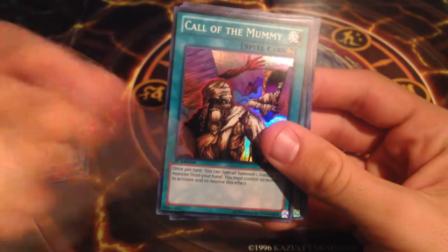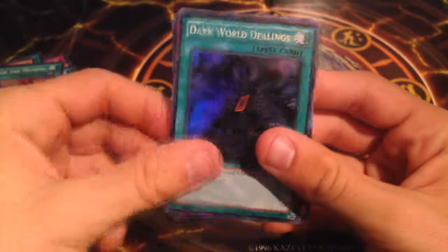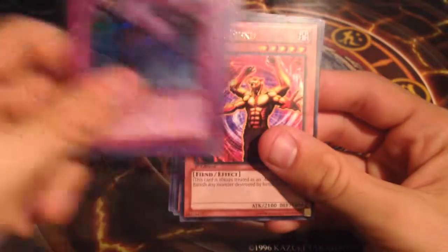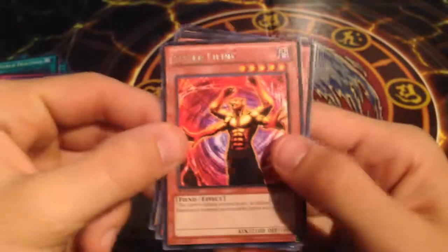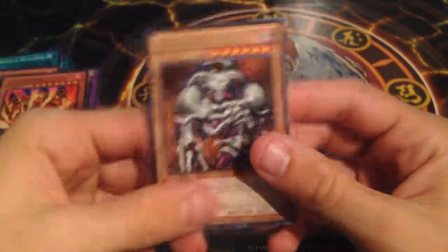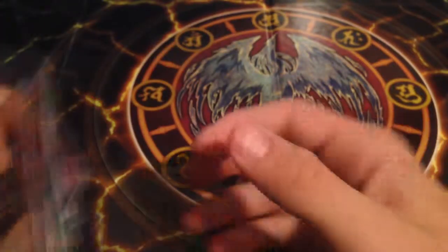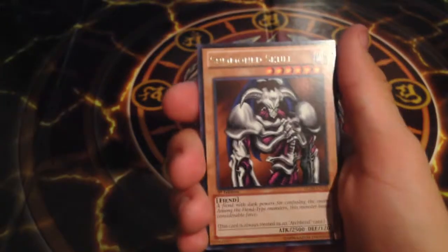For the Supers, we've got Harpy Lady 3, Call of the Mummy, another Call of the Mummy, Dark World Dealings, and Call of the Haunted. For the Rares, we've got Black Skull Dragon, Lesser Fiend, Toon Summon Skull, Lava Golem, and Summon Skull. Thank you for watching this quick video — I hope you enjoyed it. Stay tuned for more booster box openings coming up. I'll see you later, peace out.